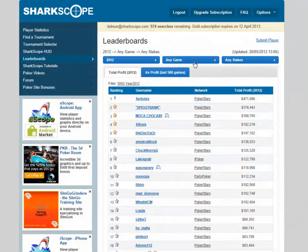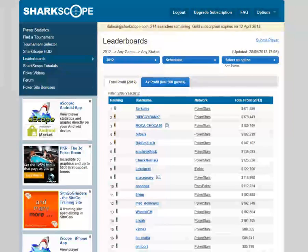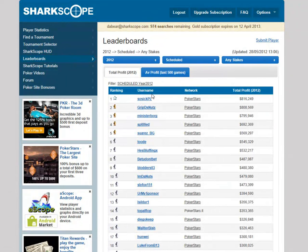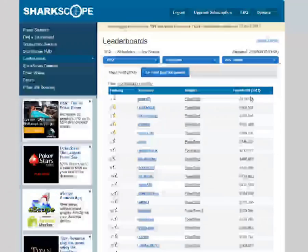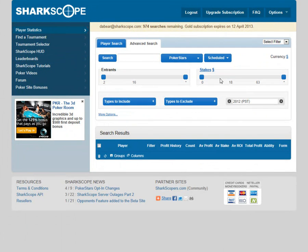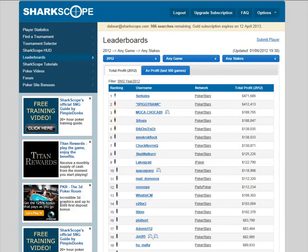You can break this down further. It defaults to sit-and-go but if I click 'Any Game', go to Scheduled and hit Refresh, it brings up the scheduled leaderboard for 2012. The winner is up $800,000. You can see how much tournament players are making compared to sit-and-go players. This filter here changes when you change the game type up top — and if I click the filter link, it actually transposes to the advanced search function with filters already built in.